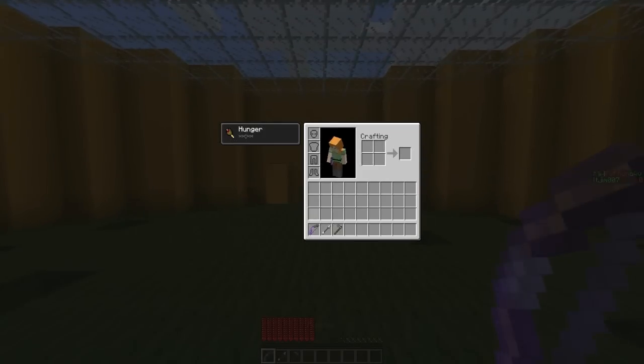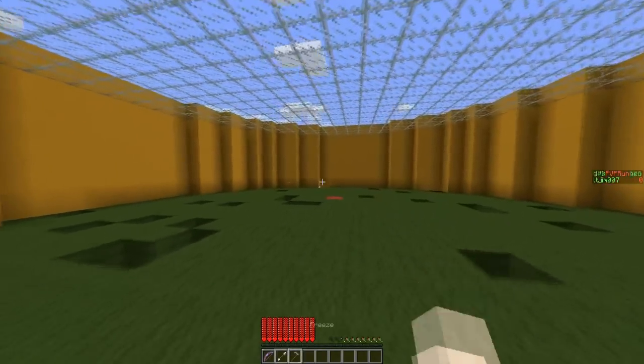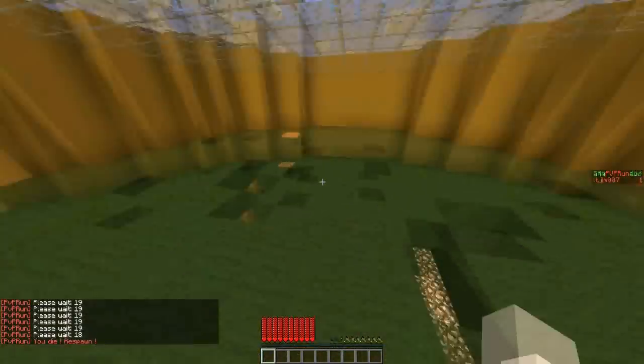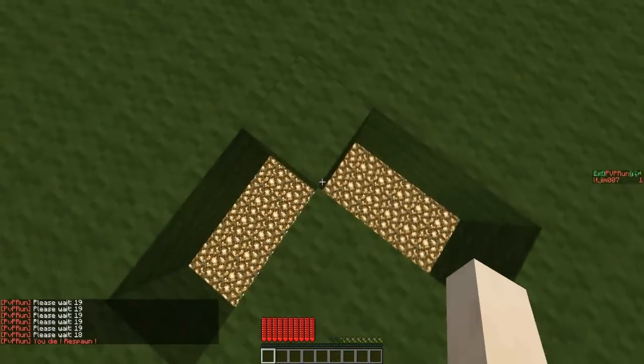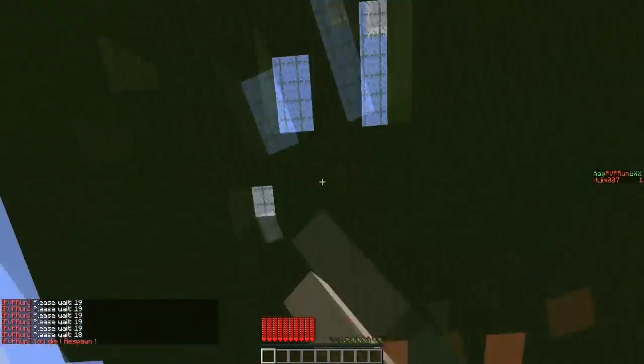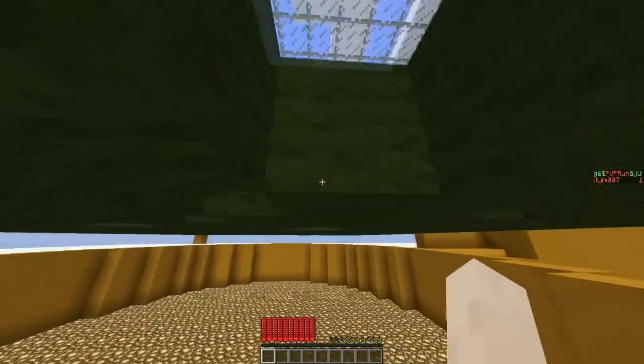This is one of the default classes and I've got Unbreaking 5, and you can shoot players. There's also a freeze which is pretty cool. The objective is not to fall down here. I only have one life, so obviously I've lost.